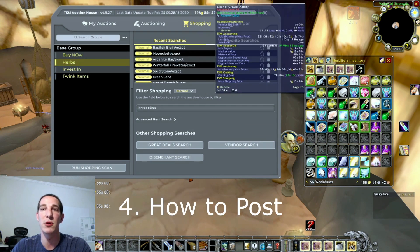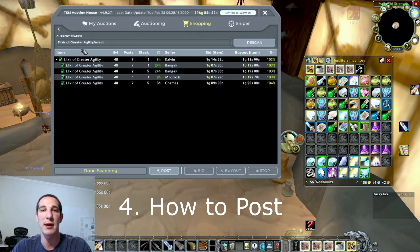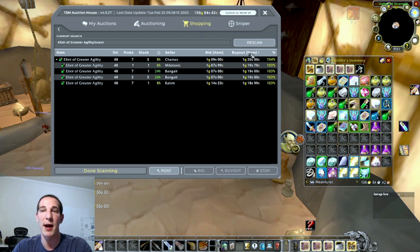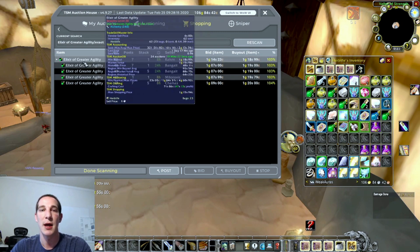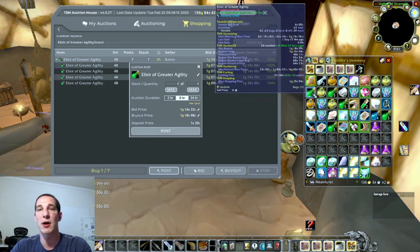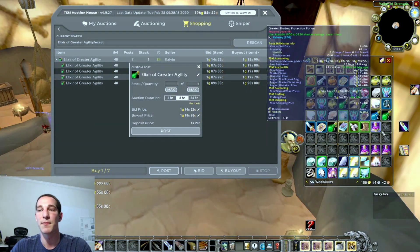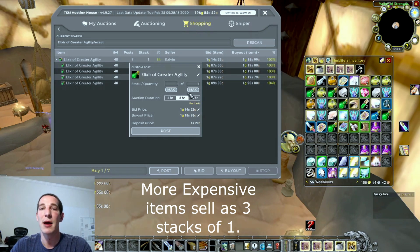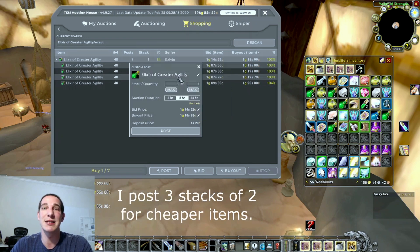While I'm in here I want to show you how to post an item. Say I wanted to post these Elixirs of Greater - I hold Shift and click the item and it'll automatically put it in there. I want to undercut, so you modify it by the cheapest buyout, which it's always set to. I click on the cheapest one because I want to undercut the entire market and I hit Post. Now, depending on the potion value - like these Greater Shadow Protection Potions are six gold apiece - someone's probably only going to buy one or two at a time, so I'd only post one at a time.